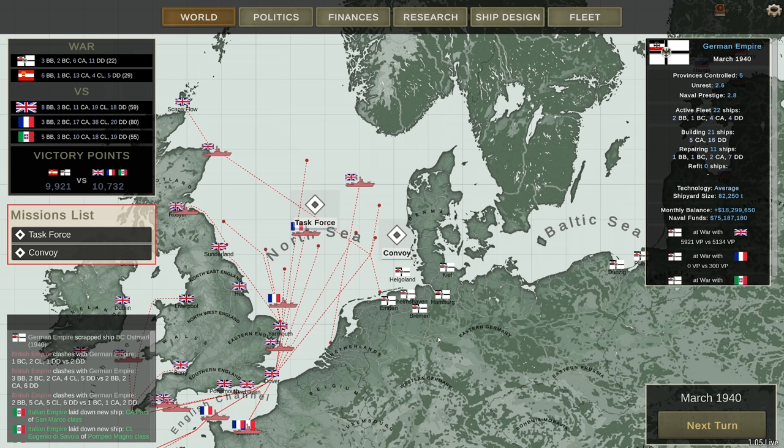Hey guys, Stealth here. Welcome back to Ultimate Admiral Dreadnoughts, episode 6 of this series. We are running in March 1940, yet I feel a lot has happened. Not all of it good. We are fortunately still pretty close to our enemies when it comes to victory points — we have by no means lost this war. Yet, we have lost a few ships. Notably, Tirpitz.